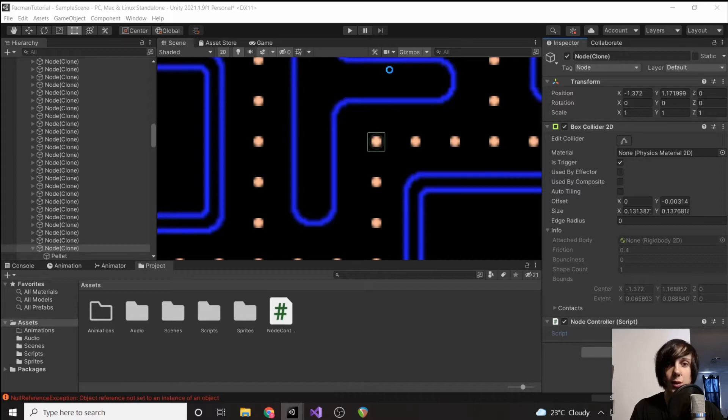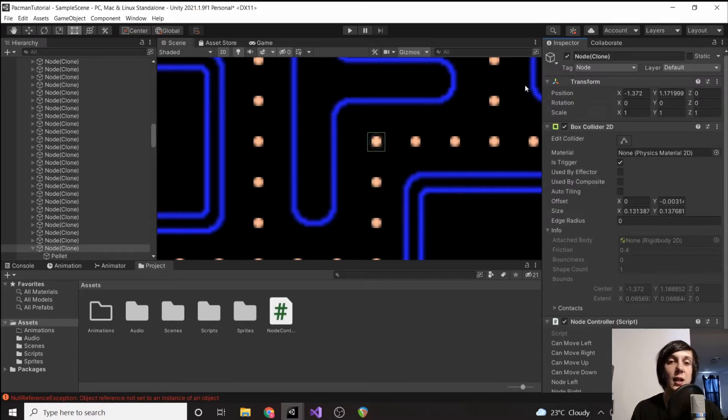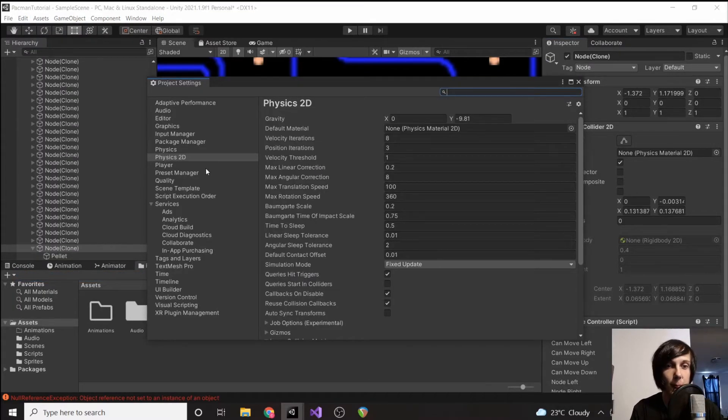Before testing, this won't work right away because the raycast is going to detect the node itself — it'll shoot a line downward, immediately detect it hit itself, and say we hit a node. To prevent it from hitting itself, go to Edit > Project Settings > Physics 2D and make sure 'Queries Start In Colliders' is set to false — we do not want that checked.